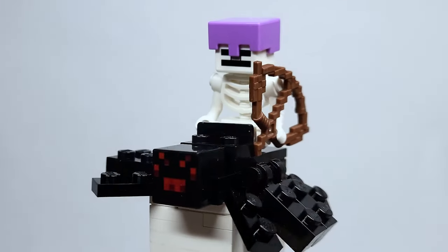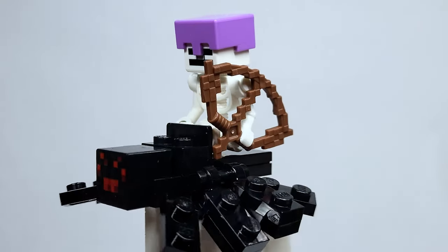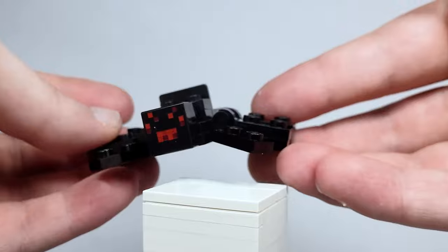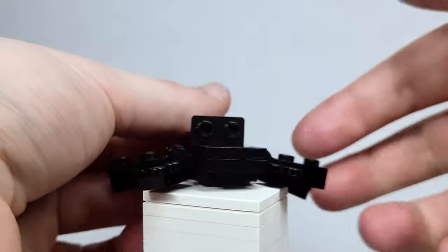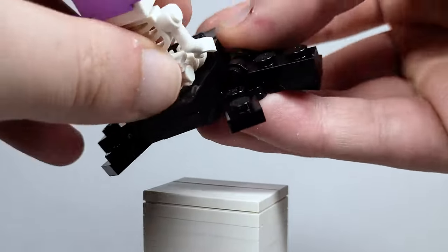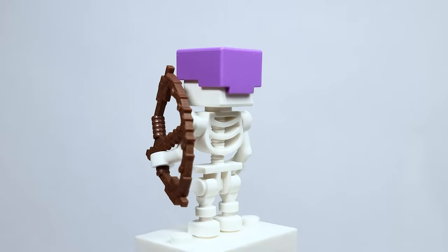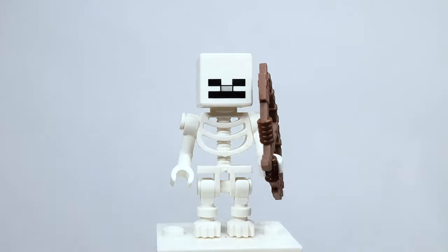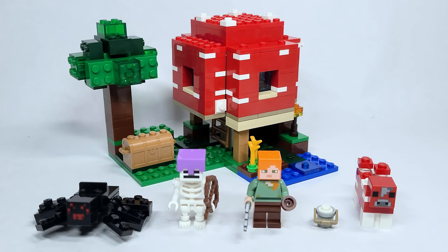Here is the spider jockey — it's really cool to get a first official build for this. I could have sworn it'd been in a set before, but I went back and double and triple checked. The spider returning after so long is fantastic; I love the arms and everything. What makes this specifically a spider jockey is having jumper plates so you can attach the skeleton and have it actually riding the spider. The skeleton has a regular bow and an enchanted helmet.